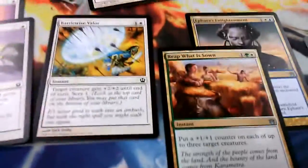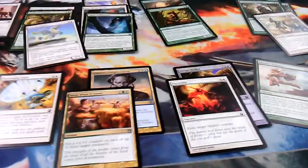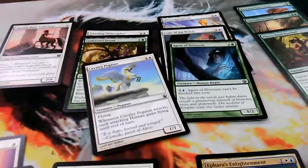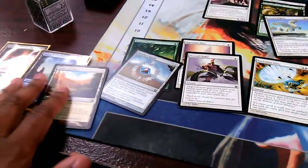I'm splashing blue for Feral's Enlightenment and Agent's ability. I got some removal, but it's really dependent on me getting to five mana every match in order to stand a chance. Luckily I played to the best of my ability and it got me there, which is kind of awesome.